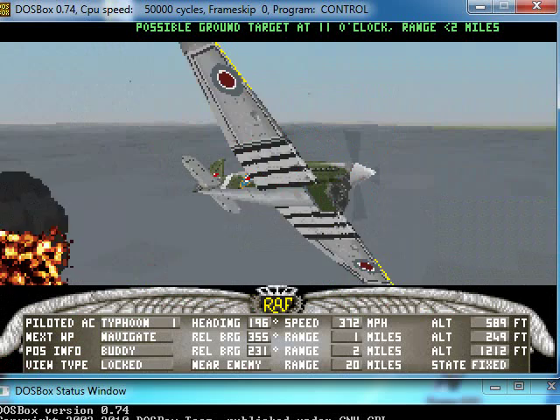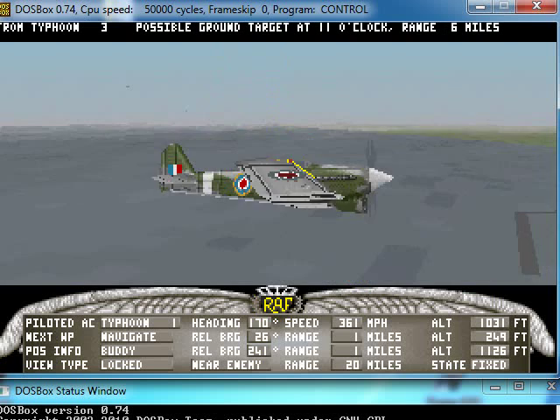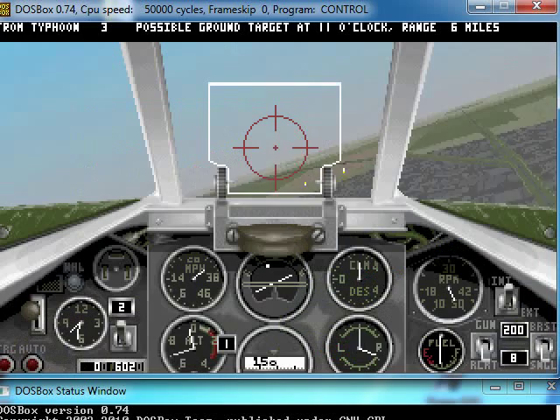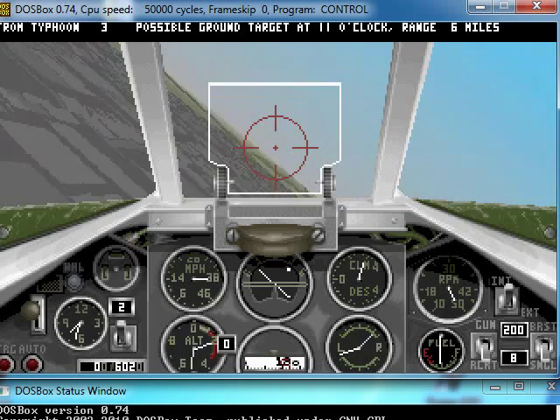In this resolution, if enemy aircraft can be seen as any more than just a black blotch on the screen, you're probably too close to it and about to crash into it. Pretty much the same as me and those buildings right there.